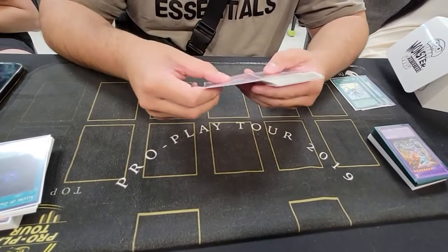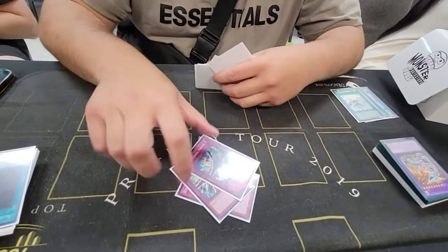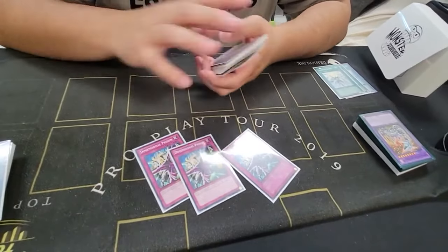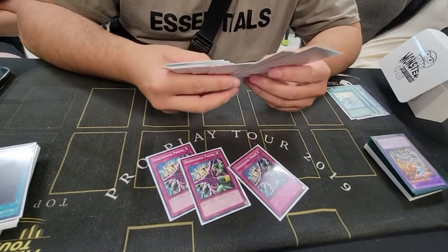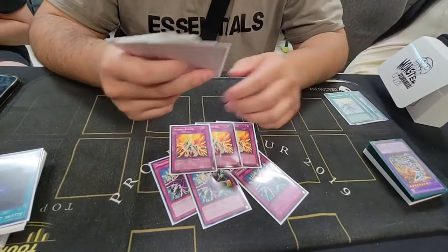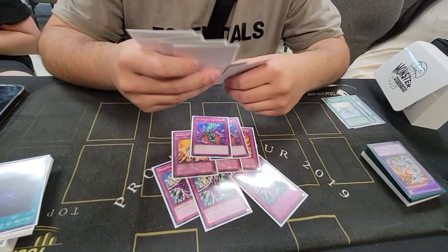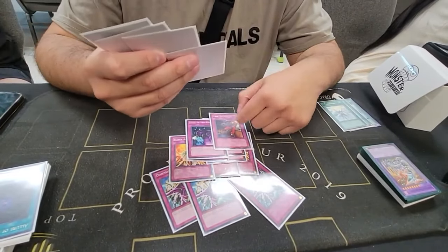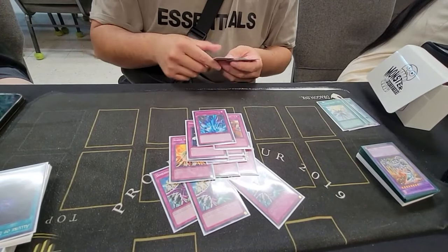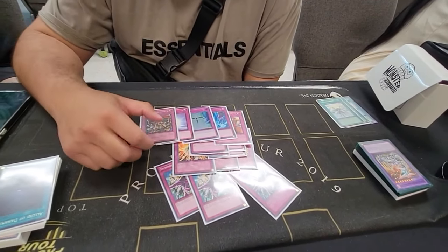For traps, we have 3 Dimensional Prisons - that was really good. The only time you want to side those out is for plants. 3 Icarus Attack - the best card. 2 Bottomless Trap Holes, 2 Bottomless Trap Holes, 1 Dust, 1 Trap Dust Shoot, 1 Torrential, 1 Starlight Road, 1 Mirror Force, 1 Royal Oppression. Will you change anything about the trap lineup or do you like the way it is?